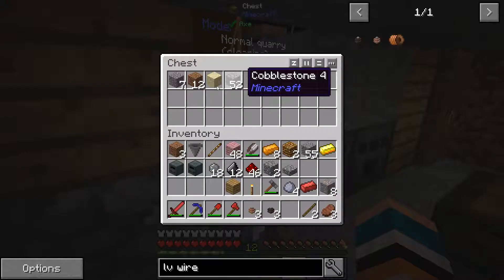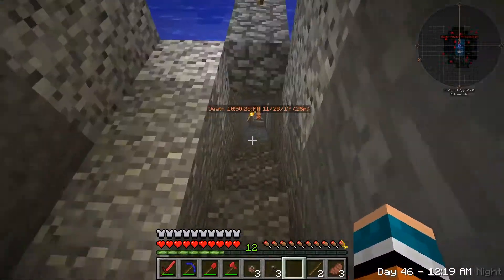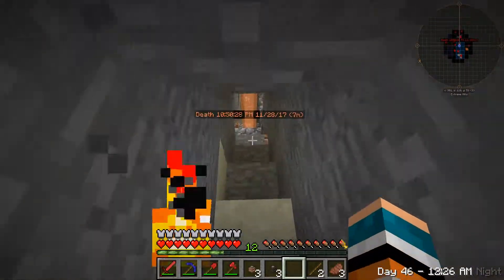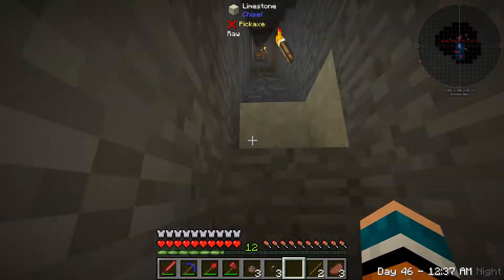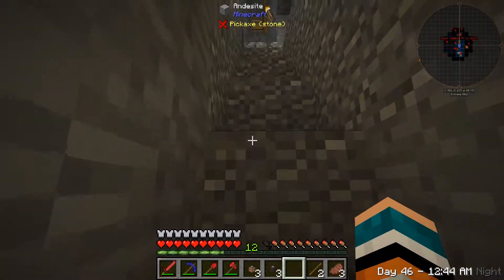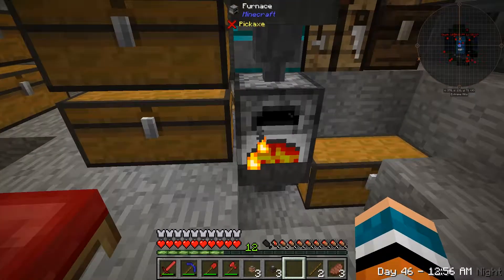We got this running now. It is going through slowly, a little bit faster than it was down below. We got it set up to go from around Y level 60 down to about 40 or so, maybe 10 or 15 blocks back. So that'll start to mine out. We'll get some bronze, which we do need. Hopefully we'll get some coal. And I think we can set up the furnace to be electric also.